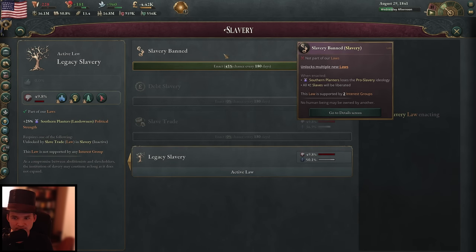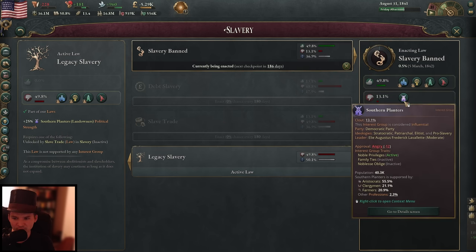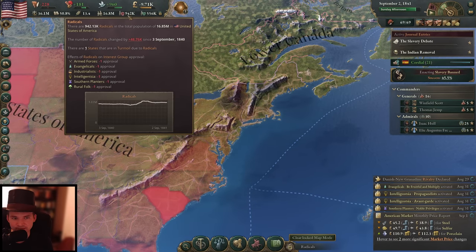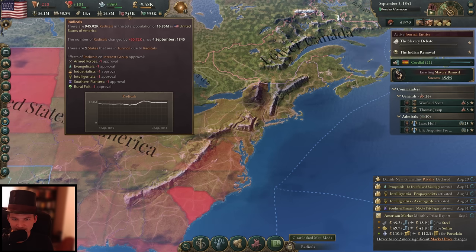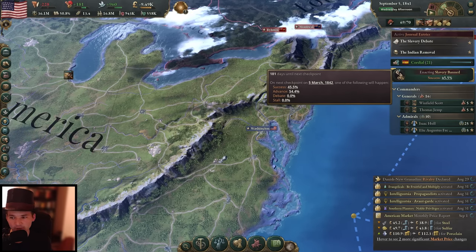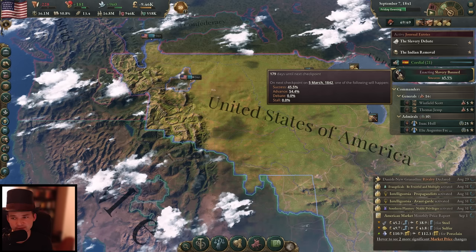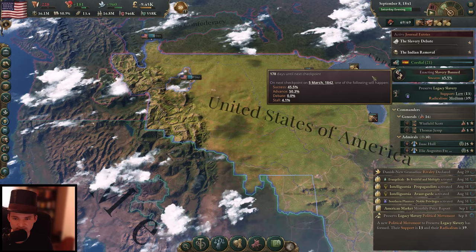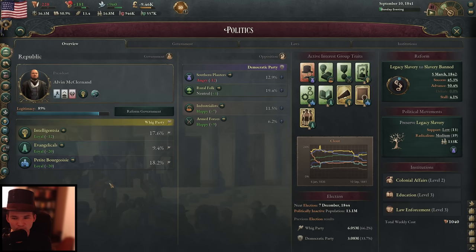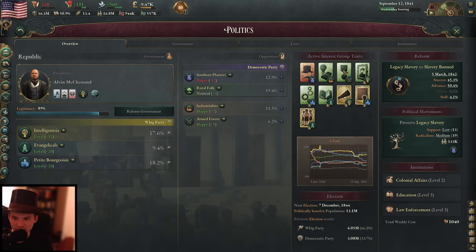Let's start the process of banning slavery. I'm not even going with the other steps — we go right away with slavery banned. The only ones that really oppose this are the southern planters, and they will radicalize. The numbers increase and we're almost at a million radicalized people now. It should still be okay — it depends how long the process takes. The longer it takes, the more radicals we'll have, so we need to get this done ASAP. We have a 45% chance it already succeeds at the first checkpoint, and 50% chance it advances. We also get a tremendous boost with all the other interest groups — intelligentsia, evangelicals, petite bourgeoisie — look at that rating. Perfect.